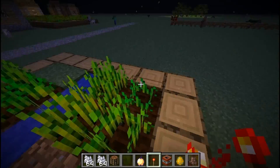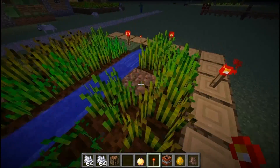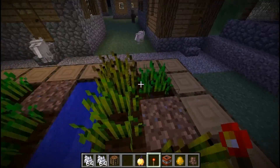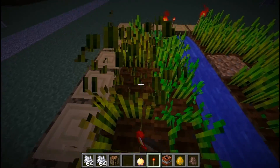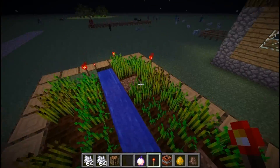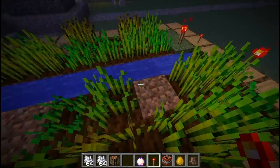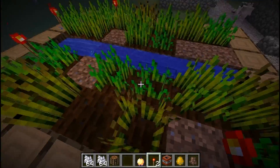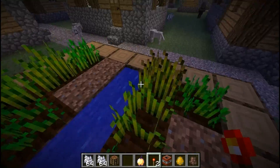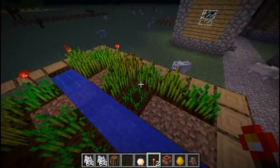One more feature: crops cannot be trampled by you, so you don't have to crouch over them and knock them dead. Instead, you can now run around on them without destroying them. These ones were taken out by dogs, but if crops are planted it won't be trampled — I believe, I think, I hope. That's what the wiki says.